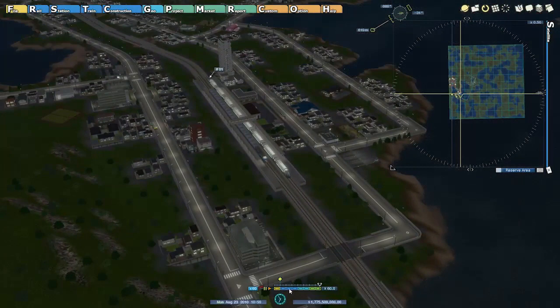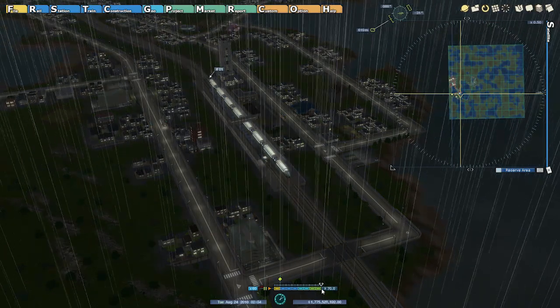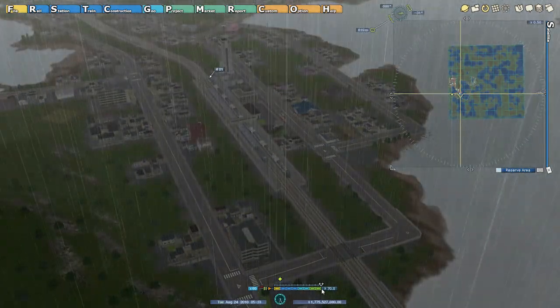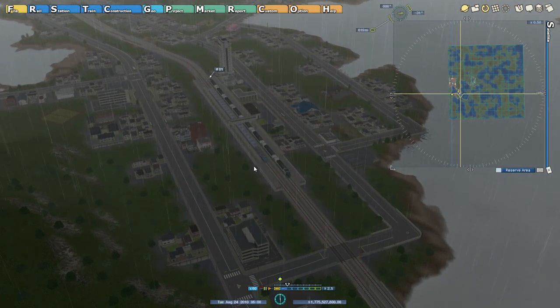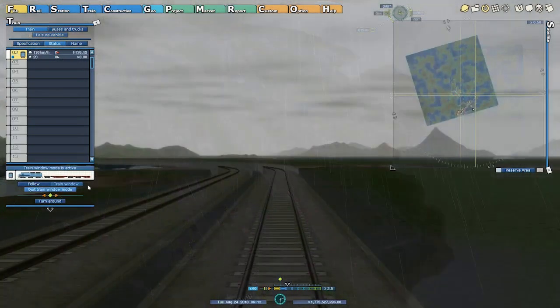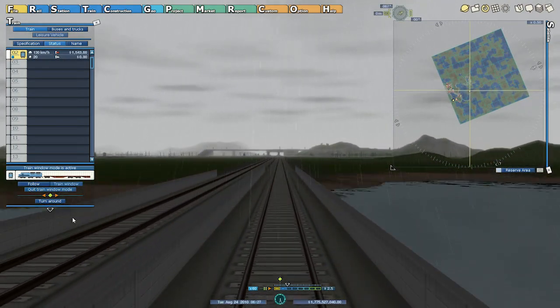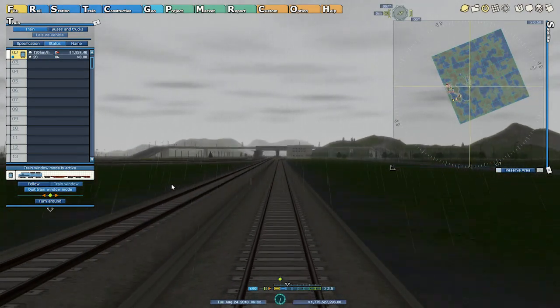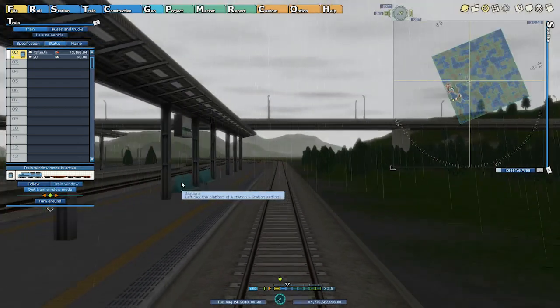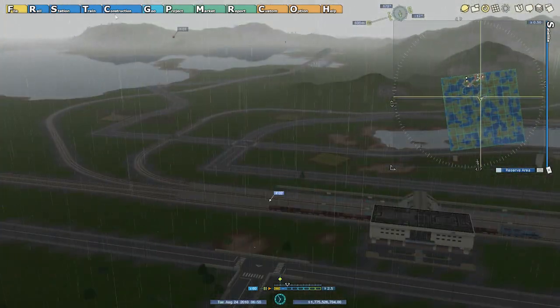We're going to leave at 6am, so before we get to 5am I think we'll ride this goods train — it's worth soaking up the route. It's a monumentally dreary route right now, especially in the rain. And here we go into the station. What we need to do now is have a look at how this depot is filling up.